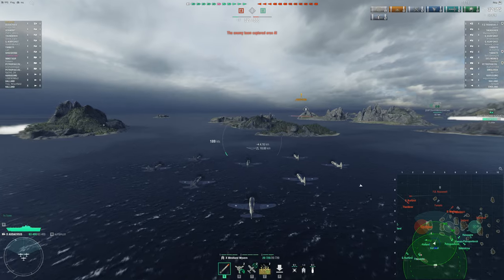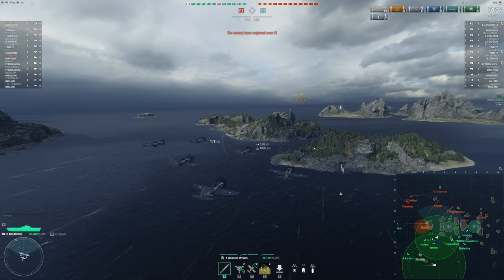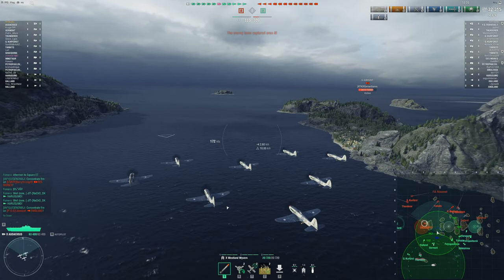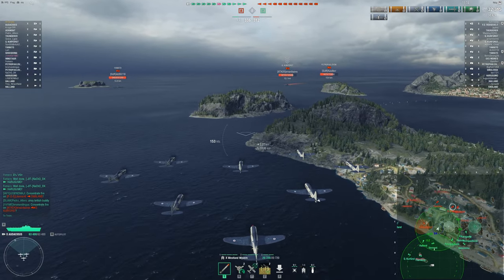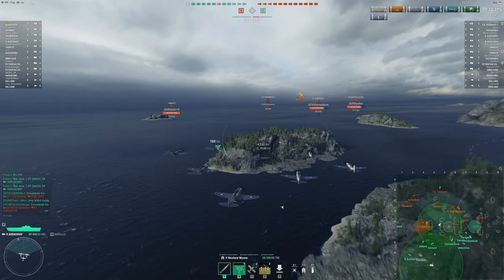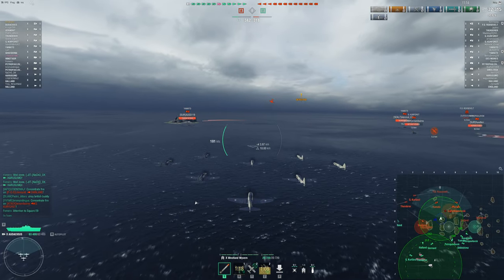For our second attack run we basically have three options. Option number one: we have found a destroyer and already hurt him quite a bit in the initial run. In that case there is nothing wrong with using the rocket planes again and striking that destroyer, trying to sink it right away. Option number two is going with our best planes next. This is the best choice if we don't have to go for a destroyer but instead found a nice isolated target to attack.